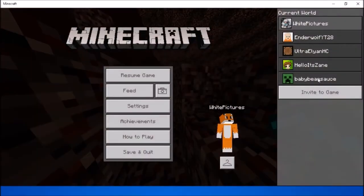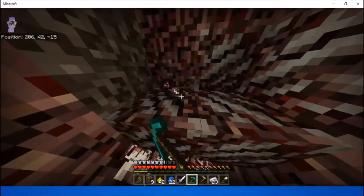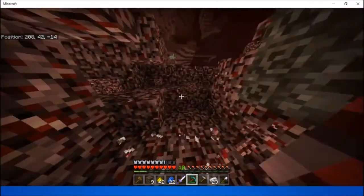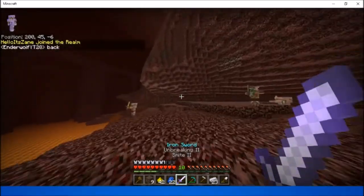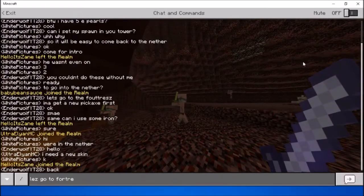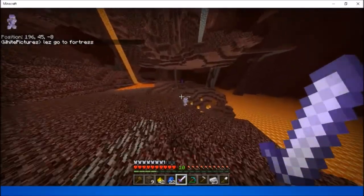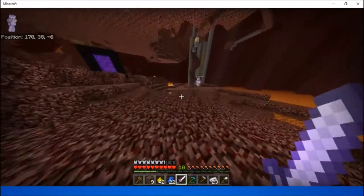How many people are on? Oh, Zane is on - some people are on! Actually for once there's people on. It's pretty funny - it's getting close to the weekend, it's Friday, so there should be people around. I'm gonna be doing quick editing. Let's go to the fortress. I think somebody made some stairs already - let's go there.